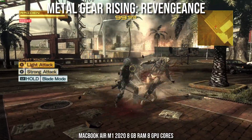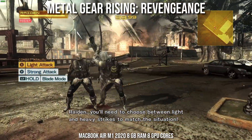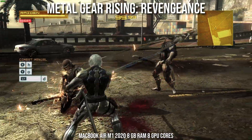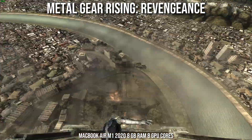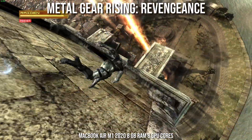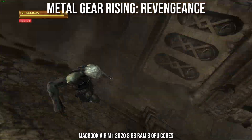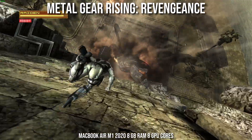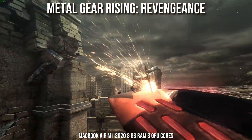The first game we're going to look at is Metal Gear Rising Revengeance, made by Platinum Games — the same developer who made Bayonetta, Nier Automata, and The Wonderful 101. This game is running at 1080p at around 35 to 40 frames per second, which is especially impressive considering it's running in a virtual machine with only four of the eight CPU cores and four of the eight gigabytes of RAM. This game works great, especially with a controller, and is a really good showcase for what the Parallels virtual machine is capable of on the M1 Apple Silicon chip.